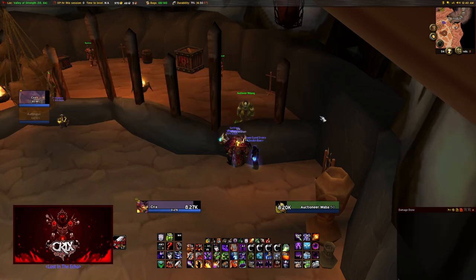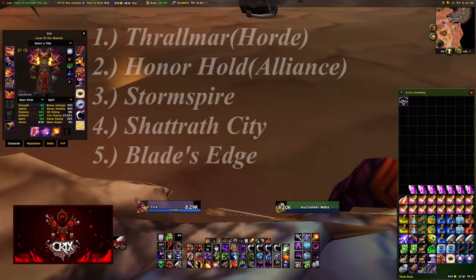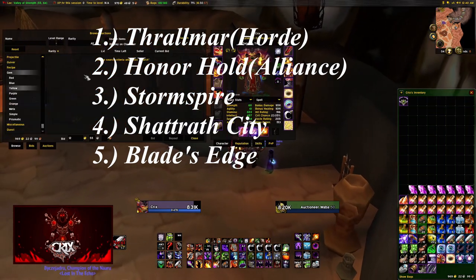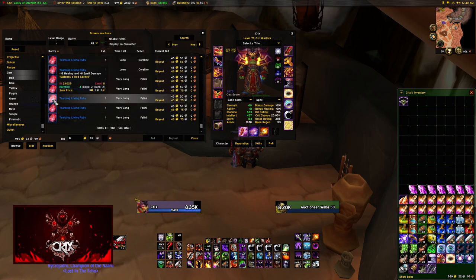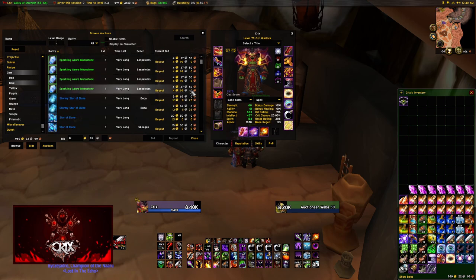You can mine uncut gems from nodes, loot some from chests or off certain bosses in heroics, or simply buy them off the auction house. There are some cut gems at certain vendors in Outlands — gem vendors are located in Thrallmar if you're Horde, Honor Hold if Alliance, Stormspire, Shattrath City. Some rare gems can be purchased with Apexis Shards in Blade's Edge. There are also epic quality gems obtainable from quartermasters requiring spirit shards, honor, or arena points.